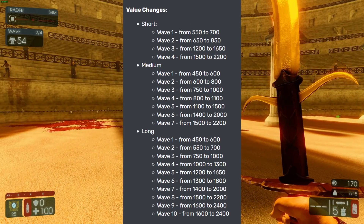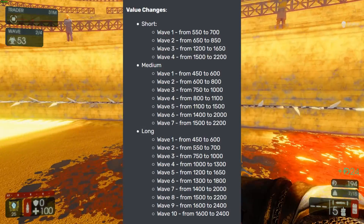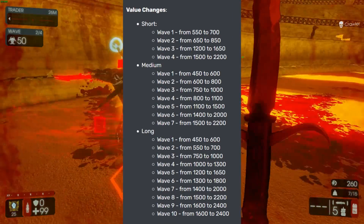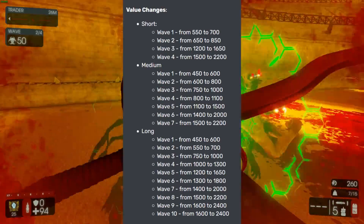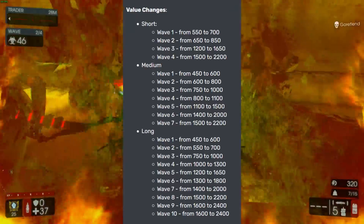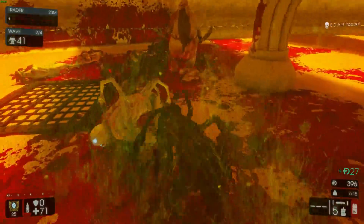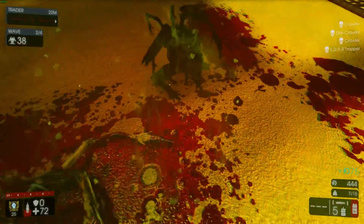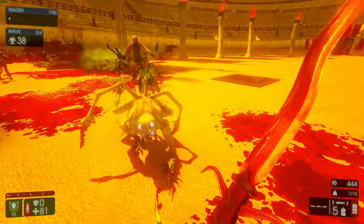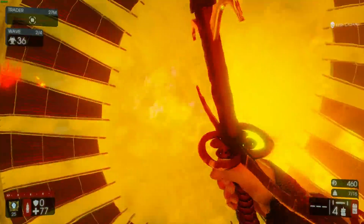Basically, whenever you're joining late into a game — let's say you got kicked or just joined someone's game — when you spawn in, you pretty much have no Dosh. On short or medium games, everyone has spare money to throw at you. But on long games, there wasn't that much money, and if someone died on like wave 7 or 9, they'd pick up their weapon and have no Dosh to give the new player. So this change is going to be quite helpful.